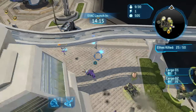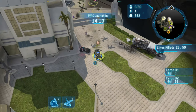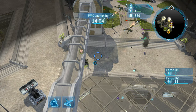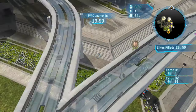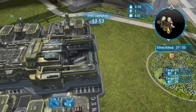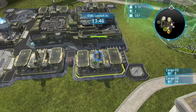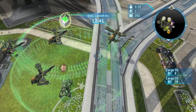Drop that healing repair unless you can take out these grunts really fast first. Be careful of Vampires — they are anti-air and are the hard counter to Hornets. Don't try to be a hero. If your units are getting too banged up, heal them up at your base. Don't place healing repair on top of a cargo ship — it's not going to work out well and you'll lose more than you save.